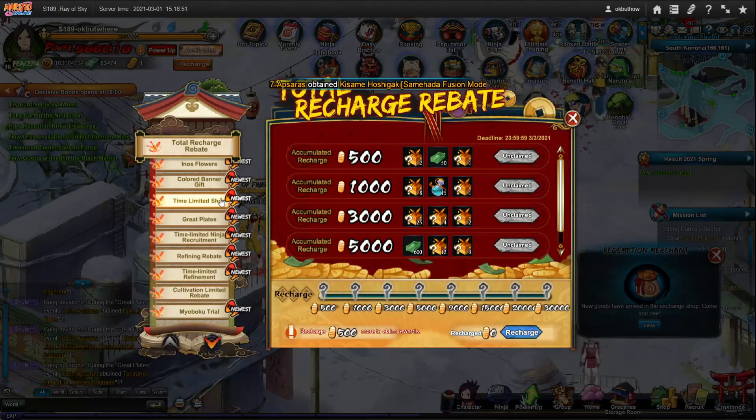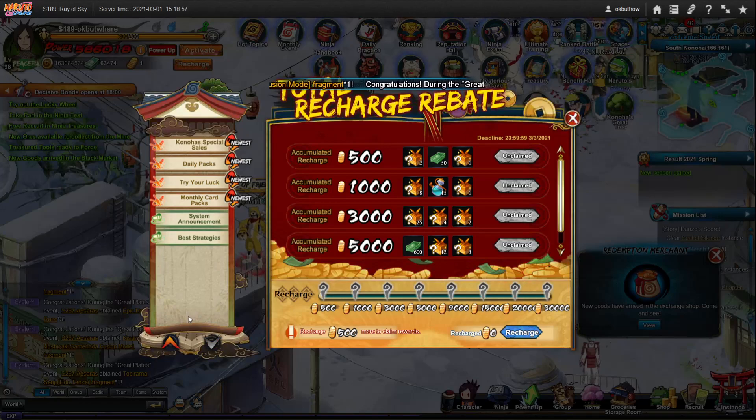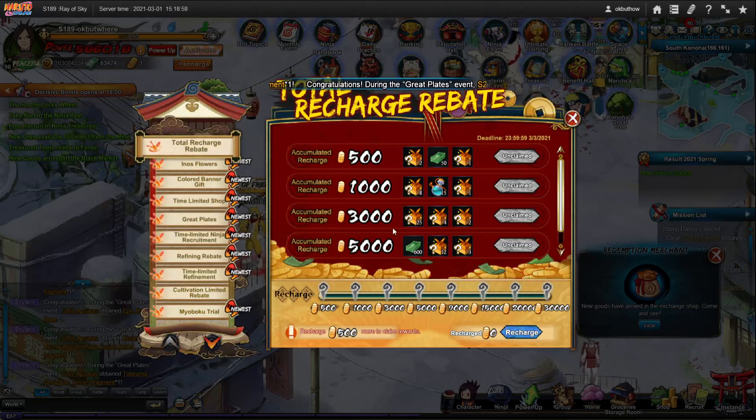Hot Topics, Fuku Deals — Fuku Roku Maru Deals is what they call it. You should be doing those when they're out. You should also ask around for what's a good event when events come out with the Fuku Roku Maru Deals. That's for the new players.